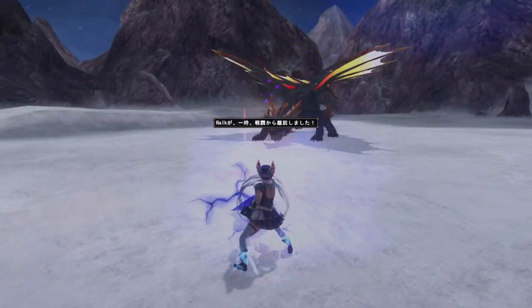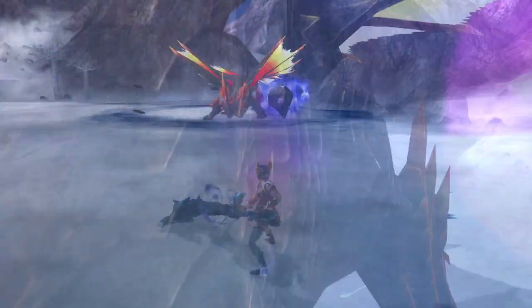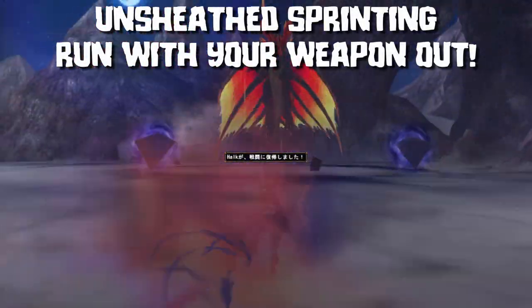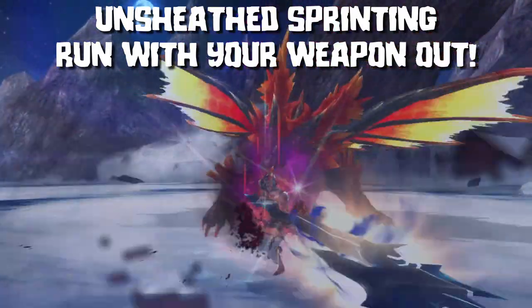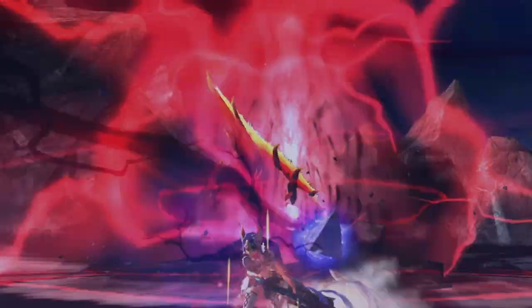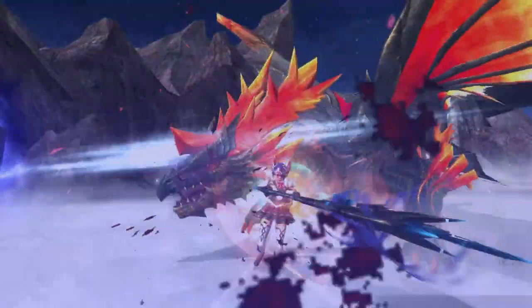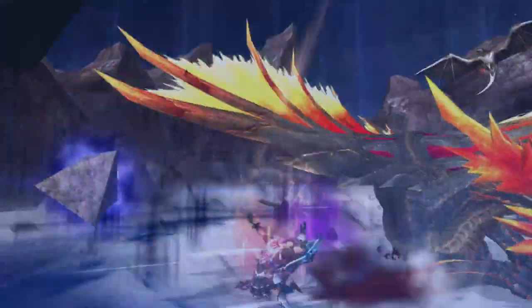Now that wasn't all. Switch Axe in Heaven mode pulled a mechanic from the Tonfers that would soon become a mainstay from the Z expansion going forward, and this was unsheathed sprinting. By double tapping the left stick in the direction that you wanted to go, you'd move at an accelerated pace whilst consuming stamina, all with your weapon out. However, our mainline migrant here chose another option: you'd slam your axe down and haul ass towards the monster, consuming Sword Gauge instead of stamina. It was an incredible tool for repositioning and closing gaps, and you could simply outpace some monster attacks through speed alone.